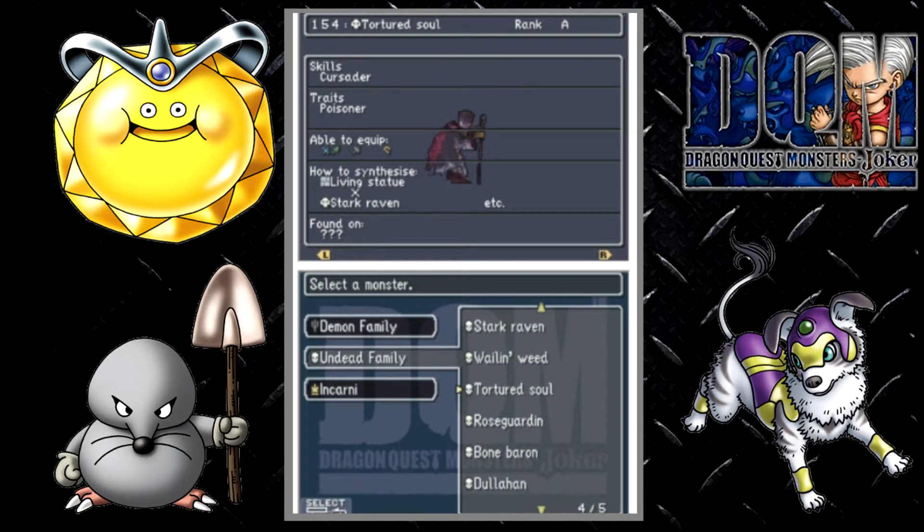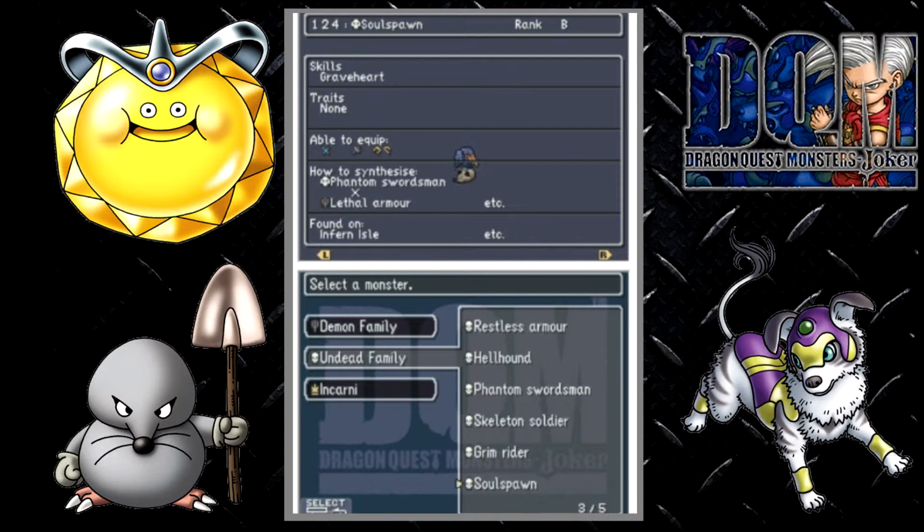Next up is the Tortured Soul. You can fuse this using the Living Statue and Stark Raven. Next up is Rose Guardian. You need the Bone Baron and Lethalama. Lethalama is scoutable and Bone Baron is...